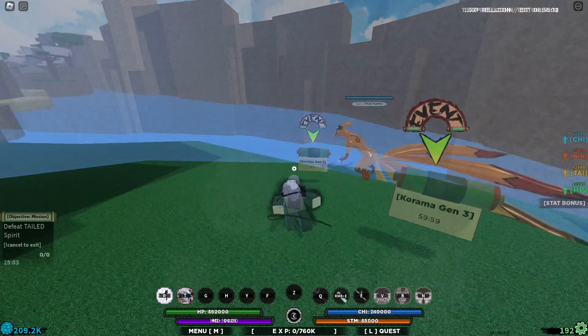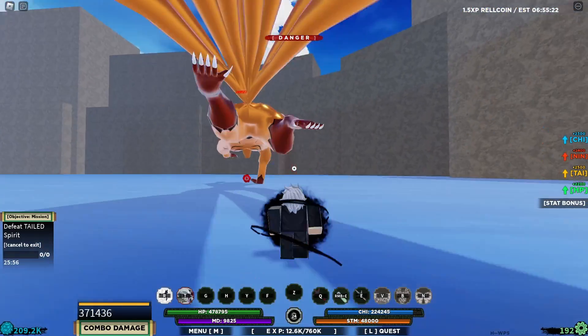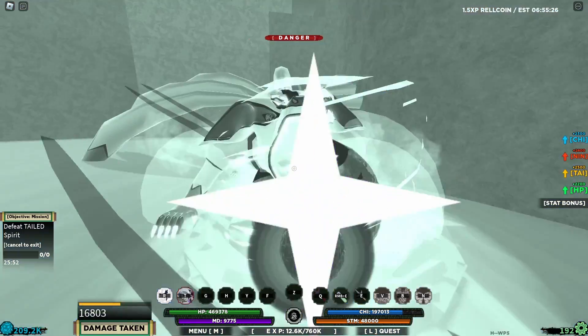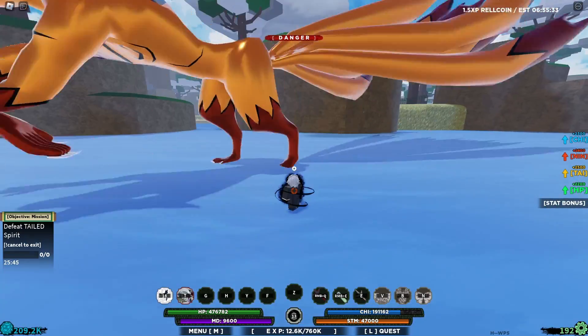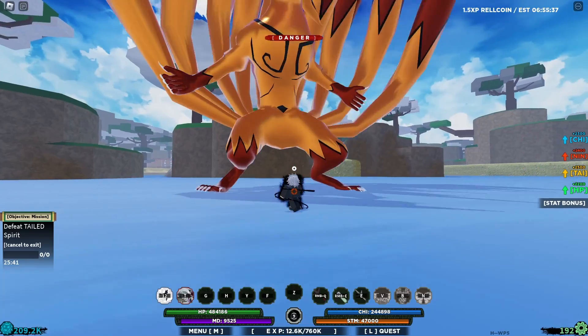I'm doing this boss now with Fog Dissolution to show you how to use it properly. We started — I do my first attack, he does a basic hit, then he approaches and does a barrage. I use my Fog Dissolution and time it. It doesn't have a hand sign but it can still be cancelled so you have to be careful.